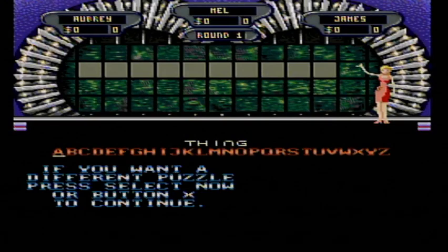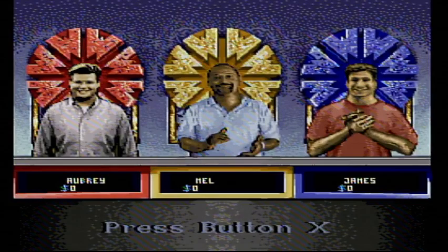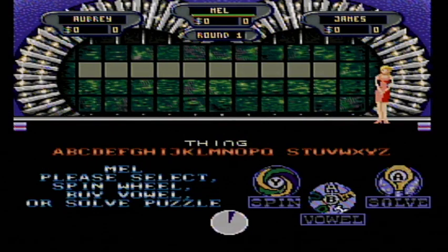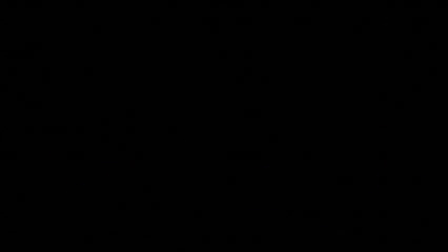The top dollar value for our first round is $1,000. Here's our first puzzle — the category is Thing, and I get to start. $1,000 — just like that. Let's start with an R. But there is no R. Mel's turn.